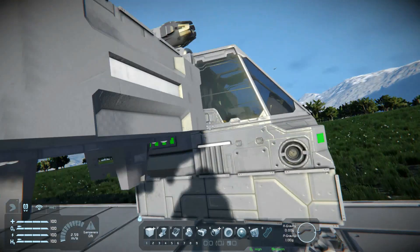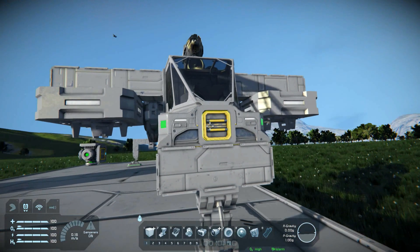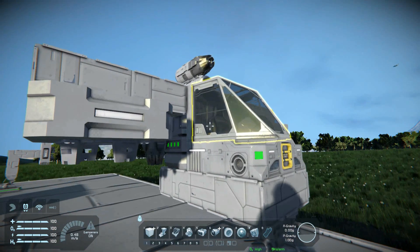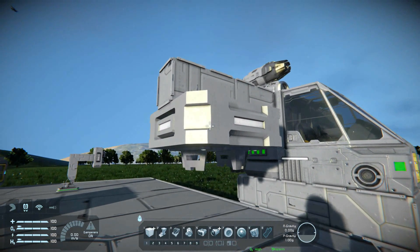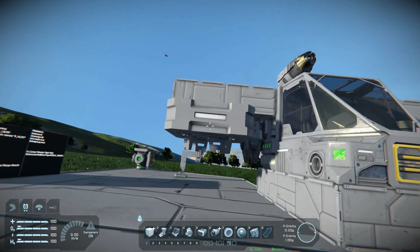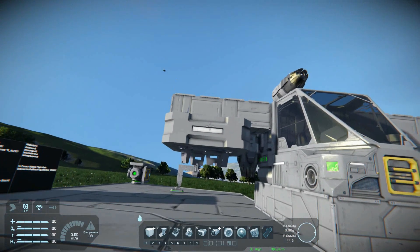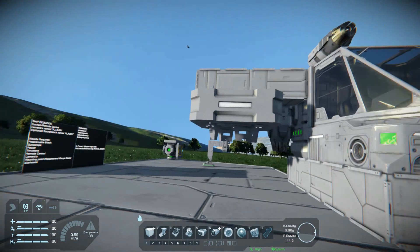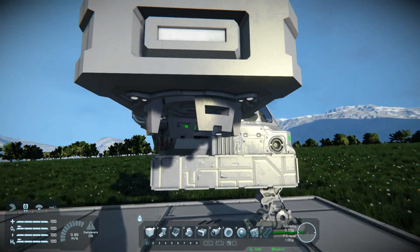Now, I built just a very simple basic ship. For a connection point you need either a merge block, a connector, or a rotor - you can just connect to the rotor head. I like to use merge blocks because in survival mode, when you open it up on a projector, the weapons will still be there. With connectors or rotors, it's a completely different grid, and you'll be building everything by hand. Whereas with a projector and a merge block - boom, there's a missile.